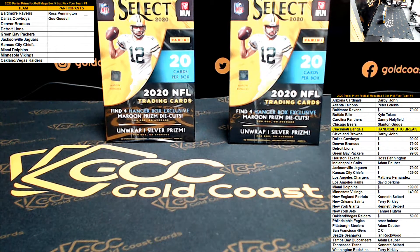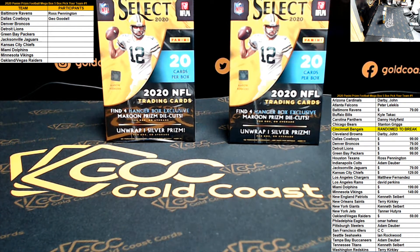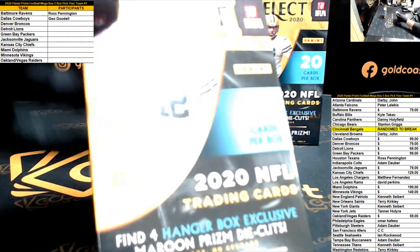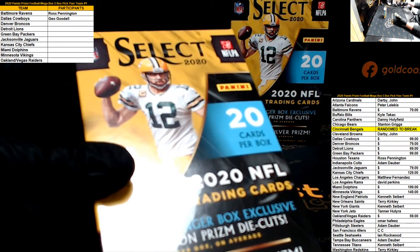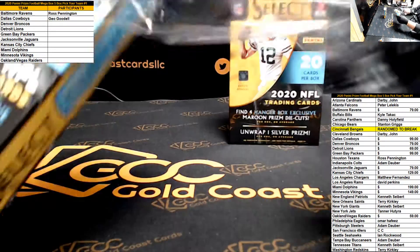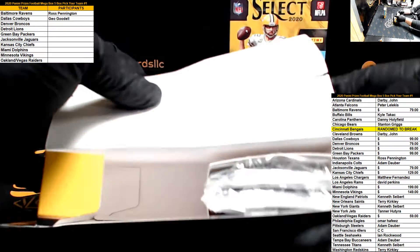What is going on everybody! We have a hanger box war between Jack and Eric. They each grabbed a 2020 Select Football hanger box and we're going to do best card wins. We're going to start off with Jack's box here — good luck Jack. I hope this is just a clear and obvious winner.